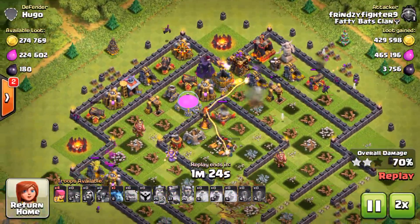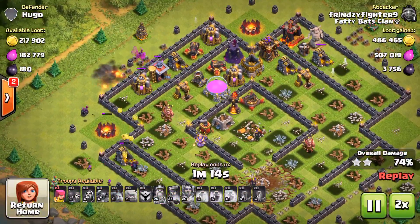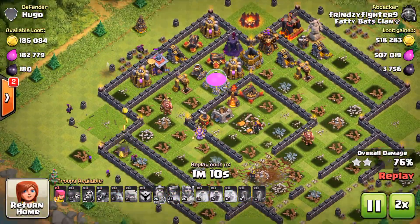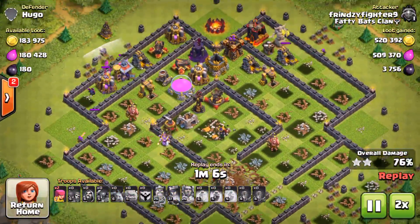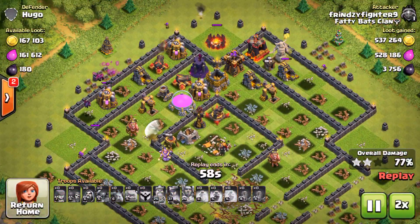Minions are primo for killing cannons late in a battle. Sometimes it feels like I have an endless supply of minions, but I don't — I've only got six. They're extremely handy, and you need to keep them spread out so air bombs don't kill them en masse.